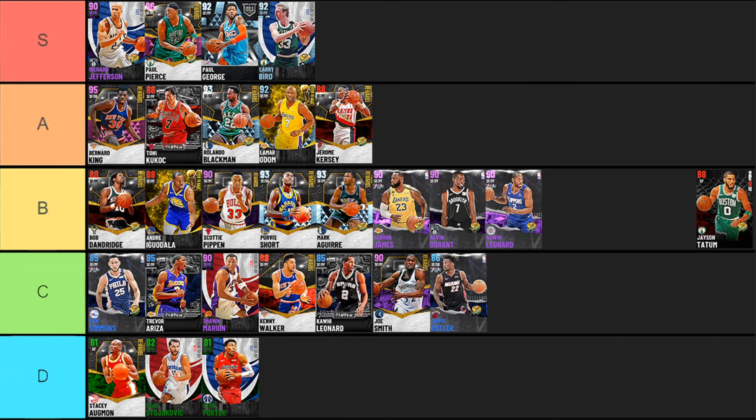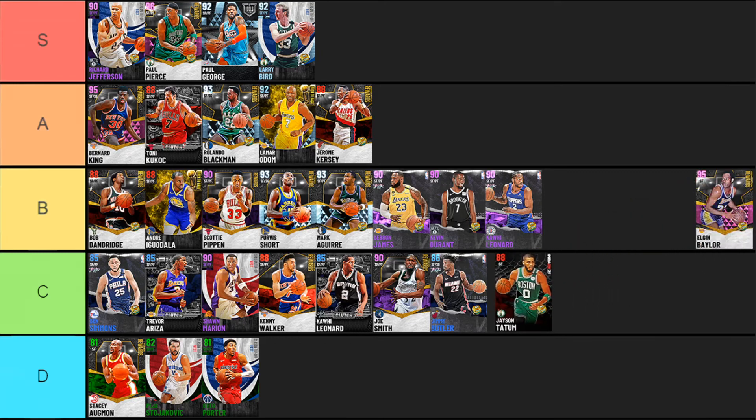Next up the Ruby Jason Tatum from the promo packs. He's another card cursed by not having many gold badges but it's solid — bronze clamps, some good shooting badges, really good finishing, really good defense, and good playmaking. I'm going to drop him into C tier because when the game first dropped he was a really good card, but as things have progressed he's definitely dropped. If I had him I'd still use him over someone like Kevin Durant, but price-wise it is what it is.